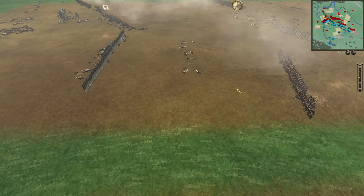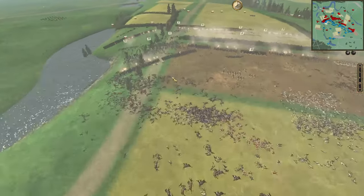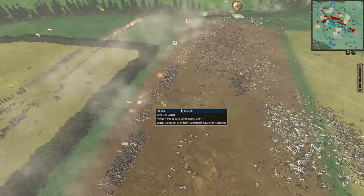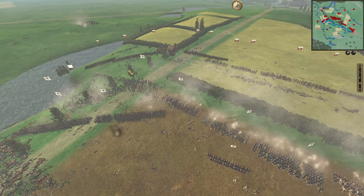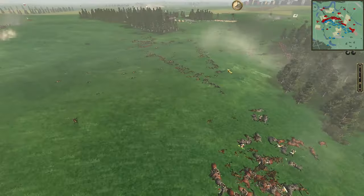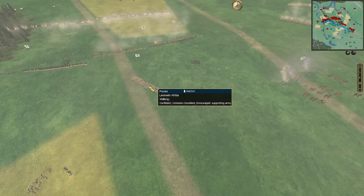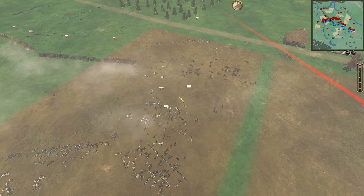I think both sides are out of ammo — let's come down to a melee. Got intense fighting on this flank. Looks like there was a push by the Russians, or did Prussia continue to push forward? Russia is starting to look thin, and so is Prussia right here. I think Prussia may be able to win out on this flank. Got to be one of the bloodiest battles.